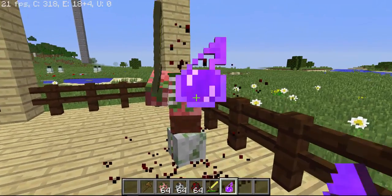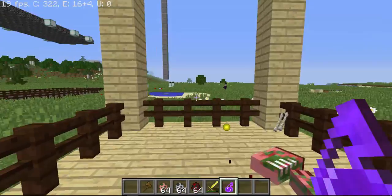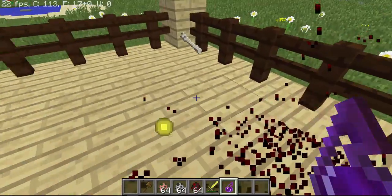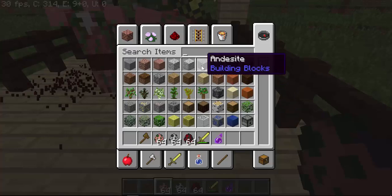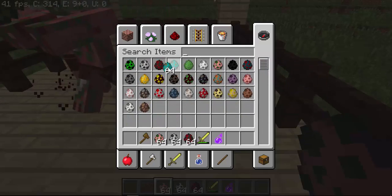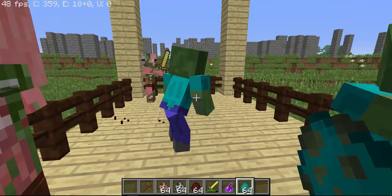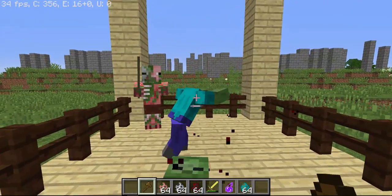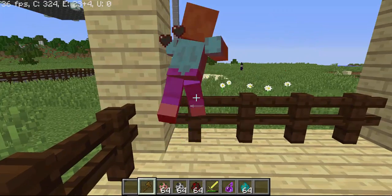These mods are all multiplayer compatible, so you can use them on servers. If I spawn a zombie - yeah, it also works for zombies. If you hit zombies, you can see its head fell off and arms fall off as well.